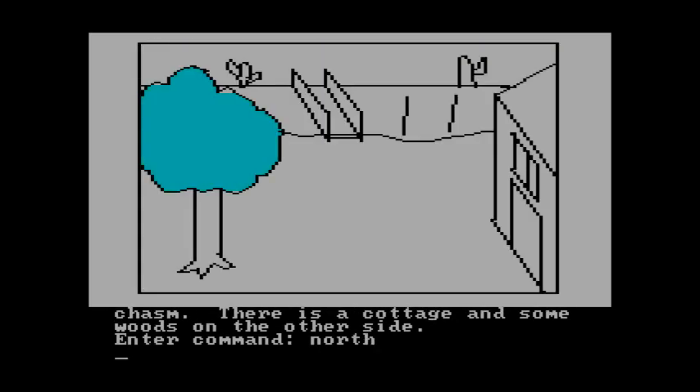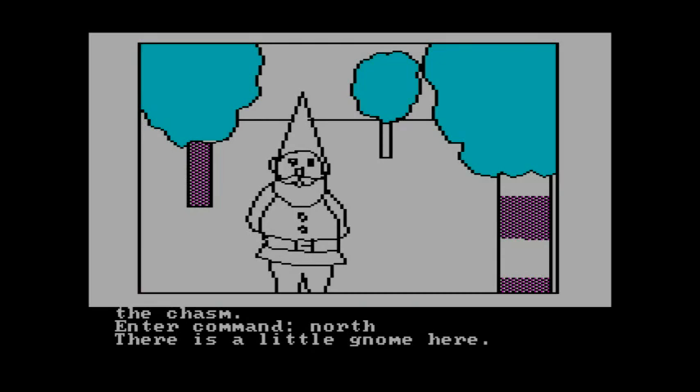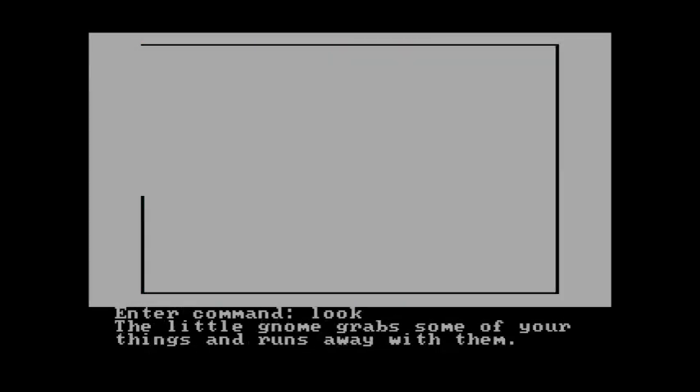We're going to cross that. You're on the north edge of a deep chasm — there is a bridge spanning the chasm. Moving north, there's a little gnome. Let's look at him. The little gnome grabs some of your things and runs away with them. Well, that's great — he just stole all our stuff.